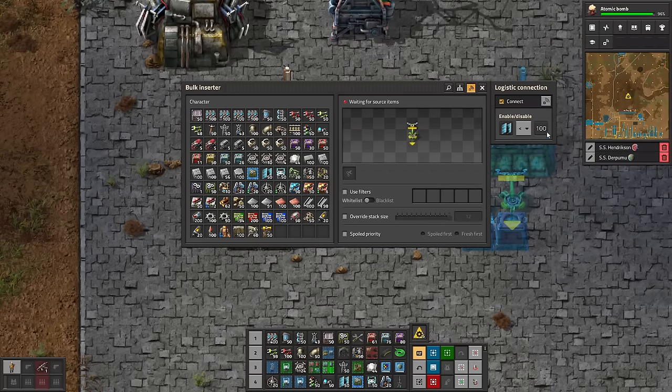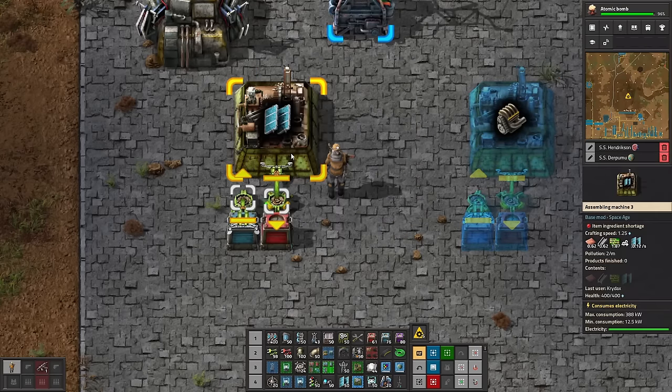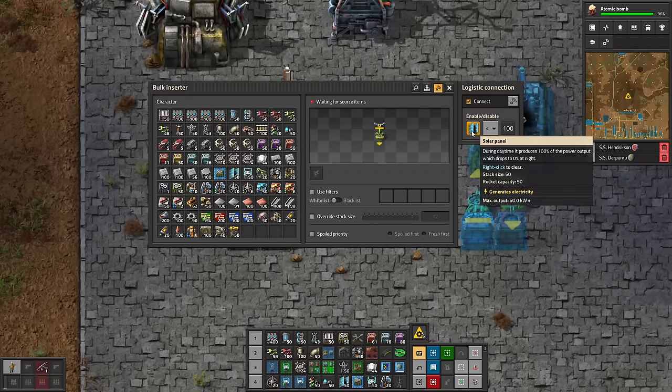We're going to say solar panels less than 100. The number here doesn't really matter — it just needs to be a number we haven't used somewhere else — and we're going to set the recipe to be that same solar panel icon.